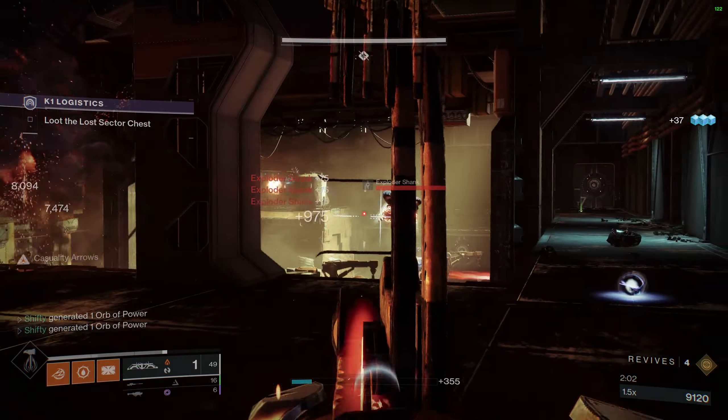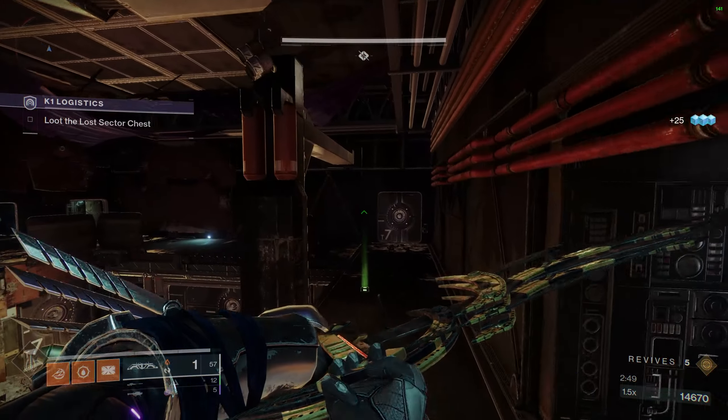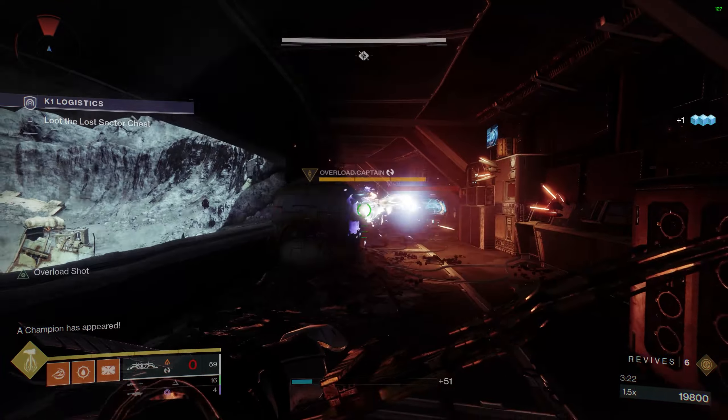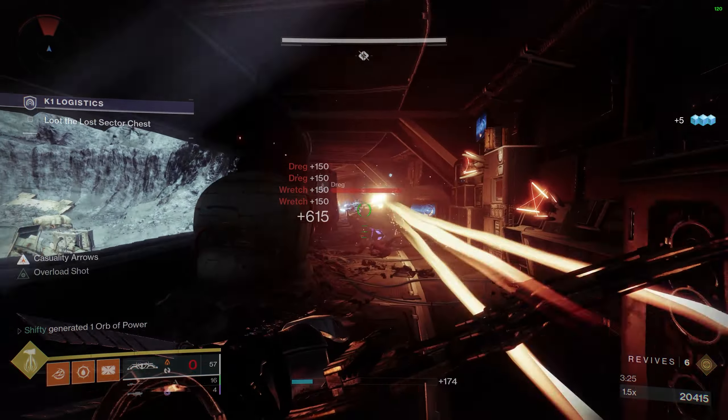Then we got some solar shielded shanks here — Tiku should make quick work of those as well. Make sure you get these exploder shanks before they get to you. From there we're going to take out some more enemies in the back. Try not to get sniped here — we'll wait till that vandal comes forward. Once you've cleared most of the enemies up top in the back we can go for the barrier champion.